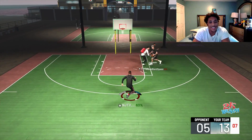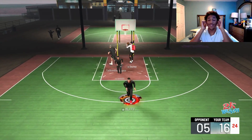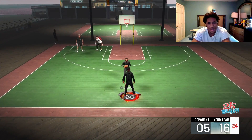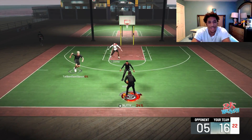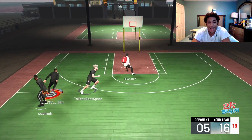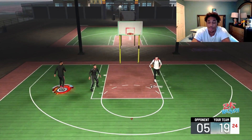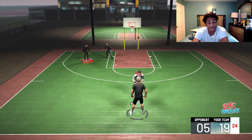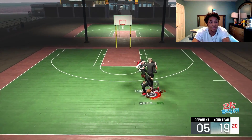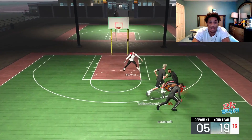Now every badge has been revamped and buffed. If I have Intimidator on and go to the twos or one-on-one court, I'll probably win most of the time against a center — especially if I had Rim Protector on too. These defensive badges are really overpowered. They can really boost your defense and make you a lockdown.